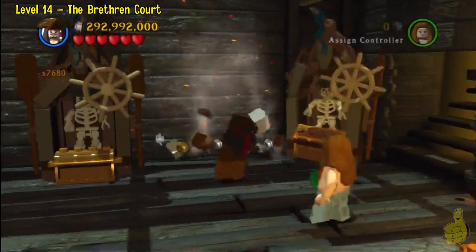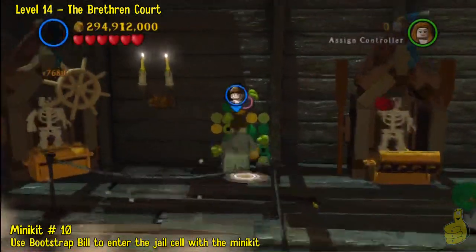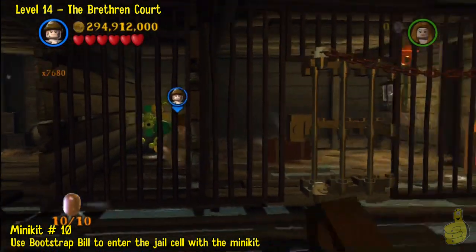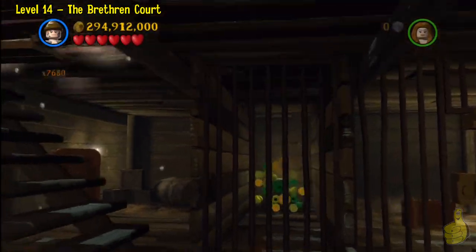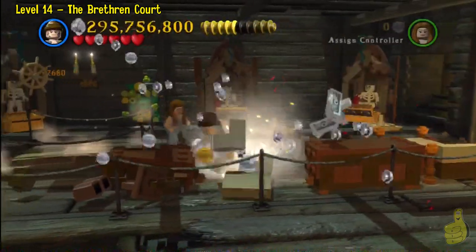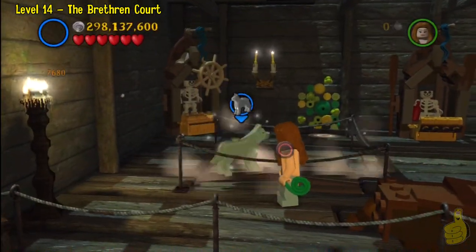Use Bootstrap to slide on in — this puts us right in the jail cell. You cannot miss the minikit. You literally walk into it before you get out of the area. Then up top, just bust it all up. And that's pretty much it, other than the end of the level.